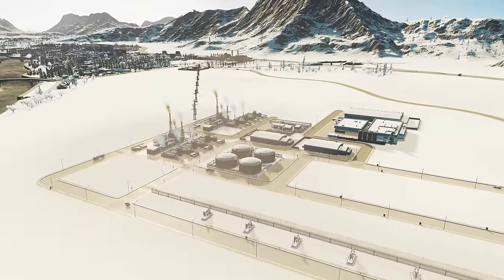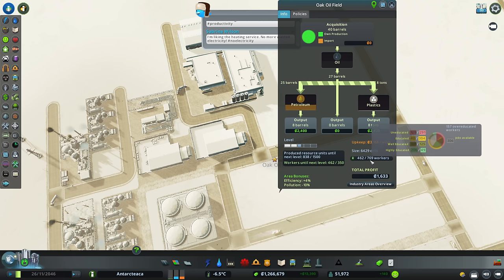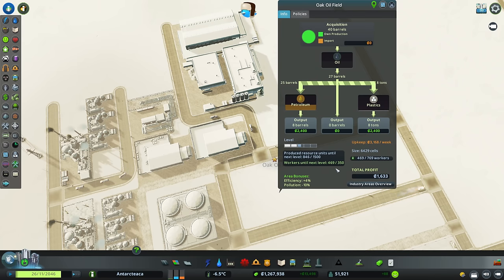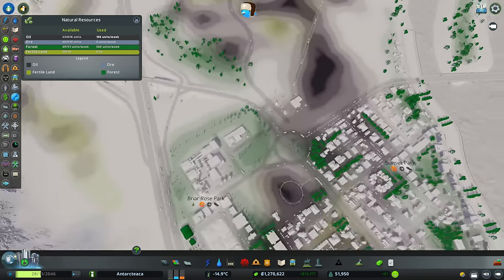This is all going to tick along nicely. Let's have a quick look at our zone — we're not importing anything, we're making so much oil. At the minute it's all being used — getting sent to make petroleum or plastic, which is great, and making us money. We need 350 workers to get to the next level and we've surpassed that already with space for 769. We just need to keep producing resources to get up to 1,500.